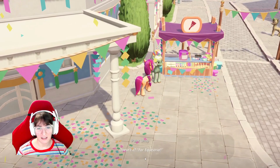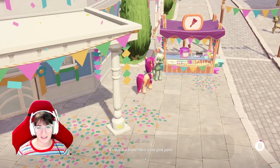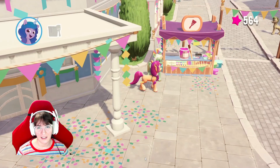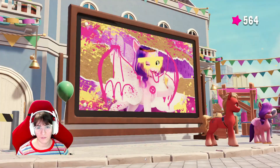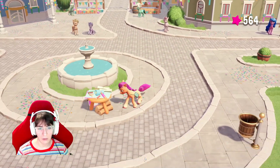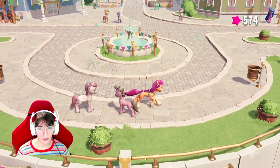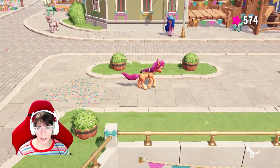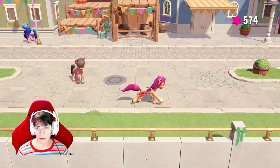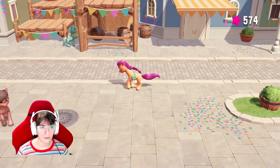Thank you very much. And then we got to trade the helmet for the pink paint. Pink paint, of course — pink is the best color ever. Yes, isn't it? For Equestria! Yeah, for Equestria. A trade is a trade. Here's the pink paint. Perfect! We can fix the billboard now! I want to see if there's any more crafting areas. I think that was the last one. Let's go fix that billboard!